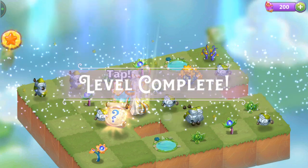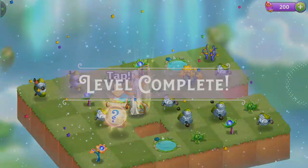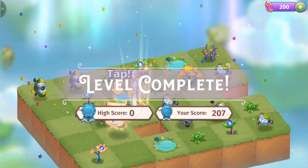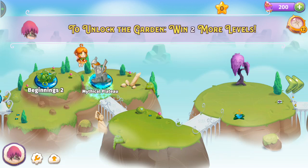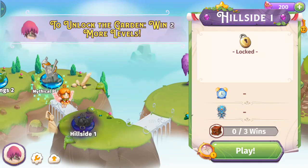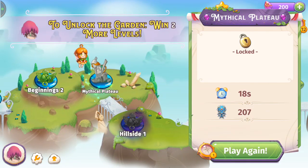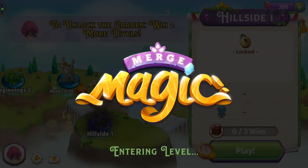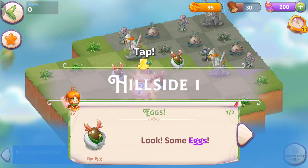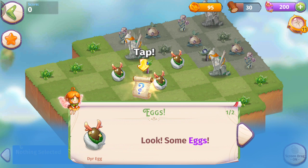Looks like I'm getting the hang of this, not too shabby. Let's try the Hillside level. If there's a puzzle aspect, I love those puzzles. We're going to see how tricky these levels get on the world map. There are some eggs — merge three to hatch a deer. I'm going to say deer and merge those three eggs to get our deer.